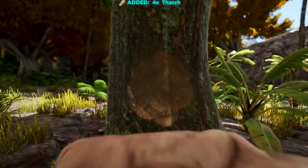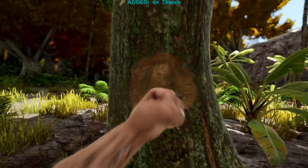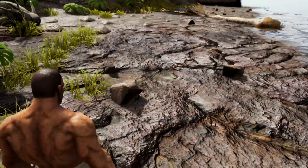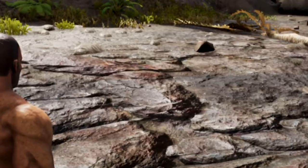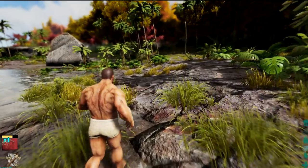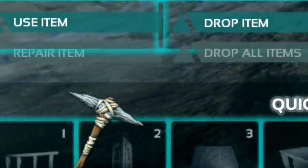So the first thing you want to do — this may seem strange — you want to punch a tree. And then what you'll find on the beach here are these stones. Pick these up; these are your other crafting resources. And then with the wood, the thatch, and the stones, create your pickaxe. That's your first basic tool you're going to need when you join Ark.